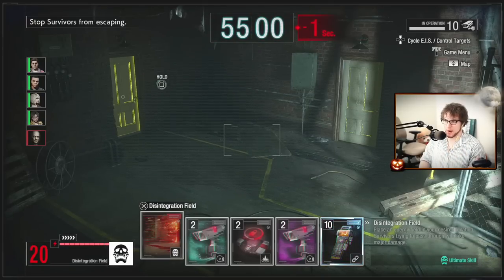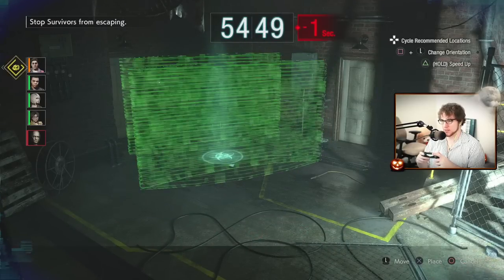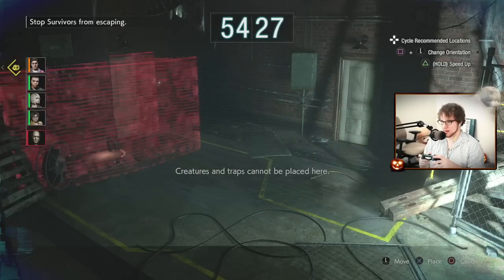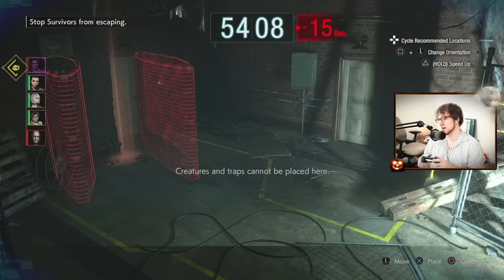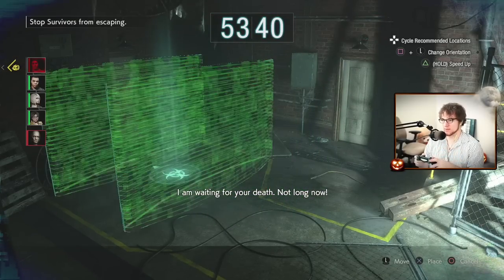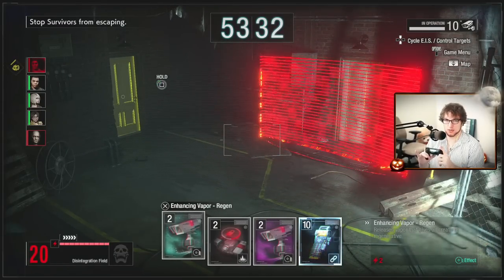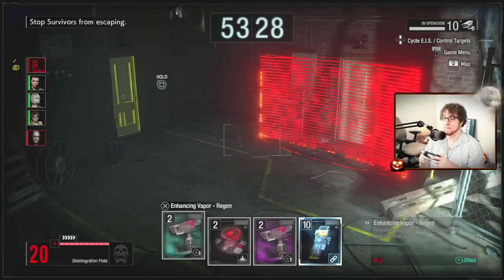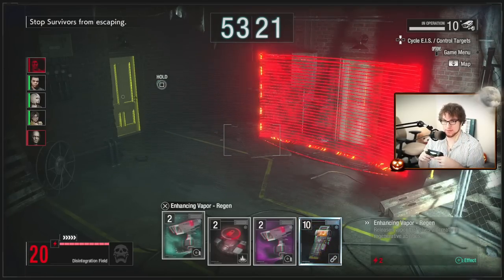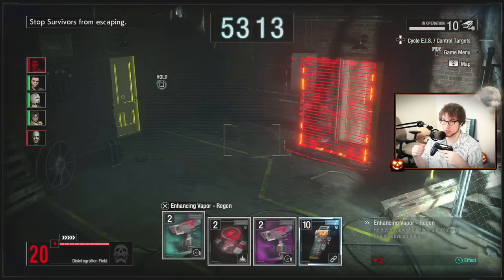One important thing about D-field placement: when placing it, there's a green circle that shows where you're allowed to place it. The green circle needs to be unimpeded. You can kind of shove the D-field wherever as long as that green circle is clear. This makes it much easier to quickly drop a D-field right on top of survivors doing an objective like a terminal. Knowing where the circle is helps you move and place much faster.